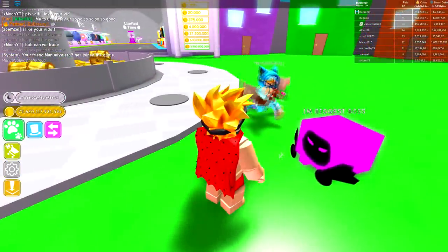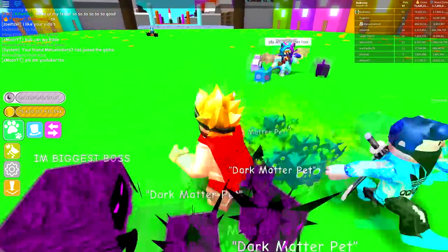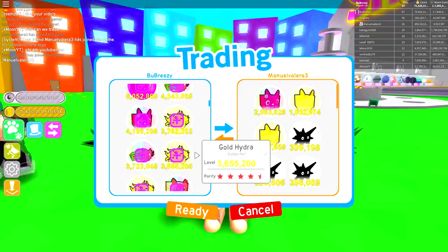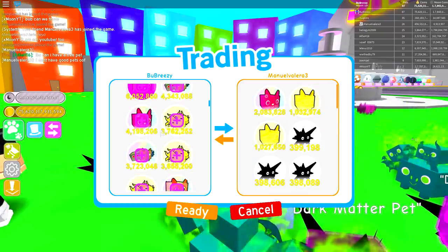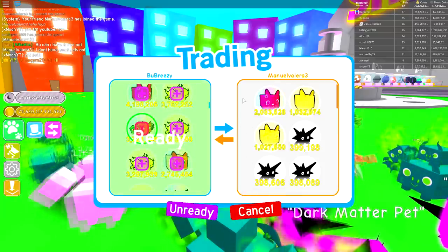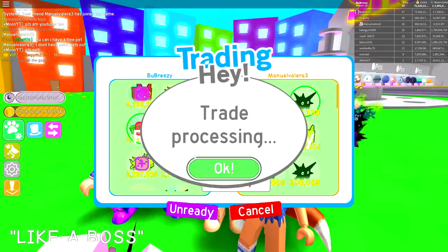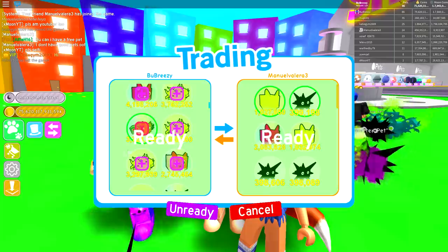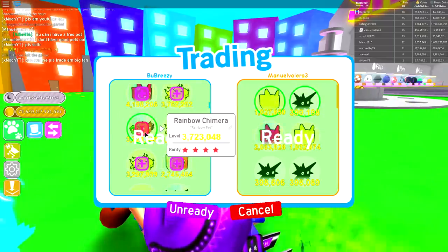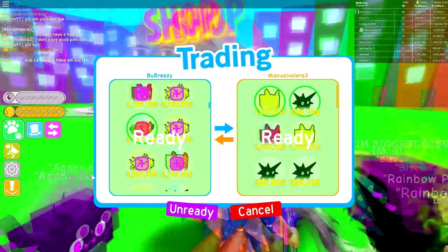I want to trade Manual a pet - Manual has been around for so many videos. Manual's best pet is this one here, so I'm just going to give him a rainbow chamara. You're going to get a rainbow chamara, Manual, because you have been so good to me. Manual, stop - why do people always try to give me pets in return? I don't want pets, I'm just trying to give you stuff!